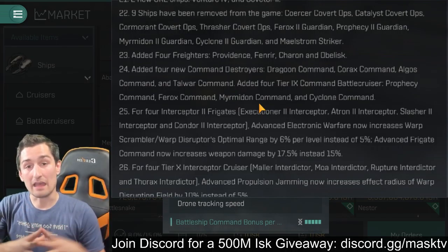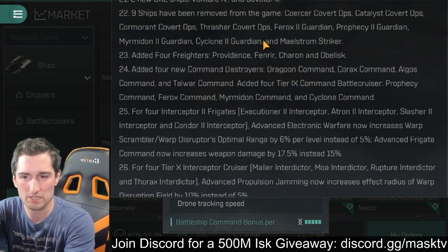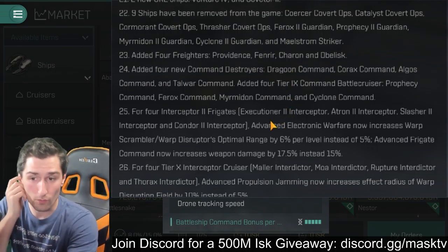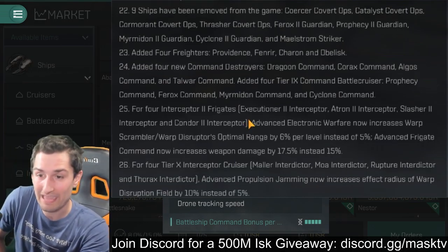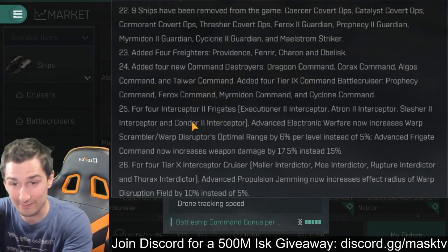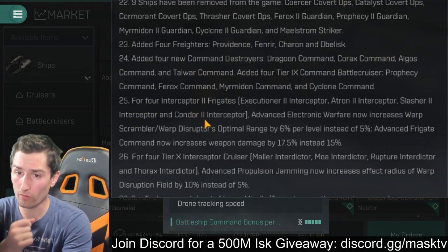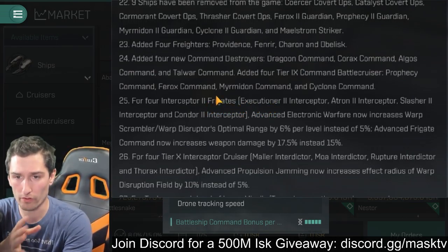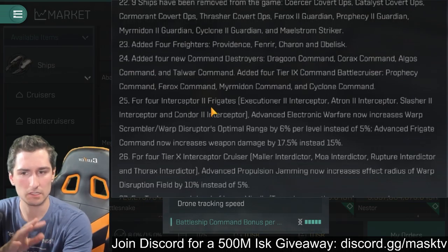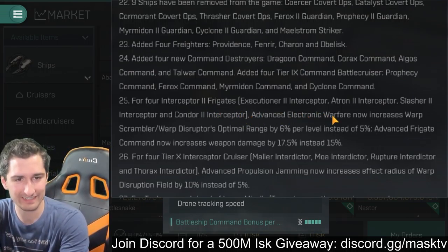None of these new ships can be built yet — that's one of the big problems. They were not able to be reverse engineered as of yesterday, though there was a patch downloaded this morning that may have fixed that. We also added four new Interceptor 2 Frigates.